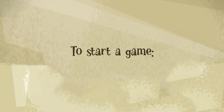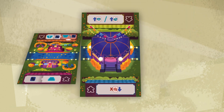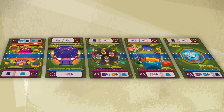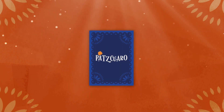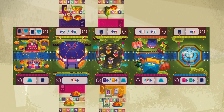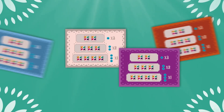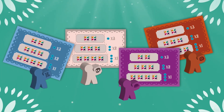To start a game of Pátzcuaro, place the Pátzcuaro tile upright on the table, mix up the shop tiles, and place them to the right of the Pátzcuaro tile. Shuffle the altar cards and deal 6 to each player. Reveal and place one beside each side of each shop tile. Give each player a player card and a player token.